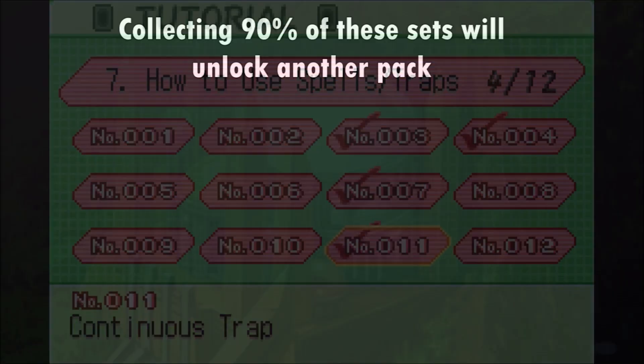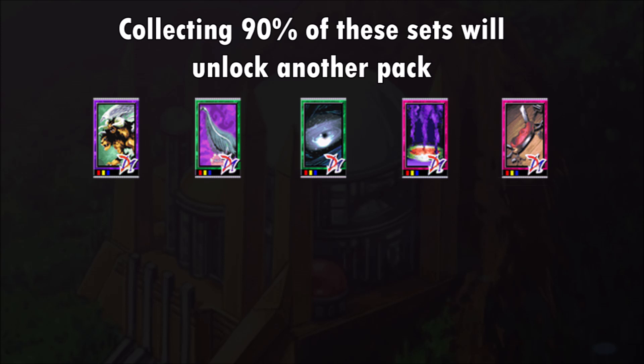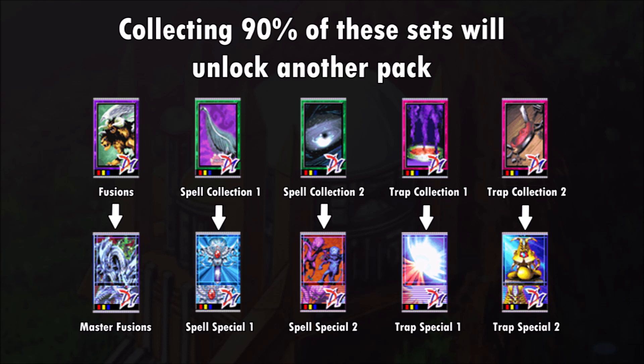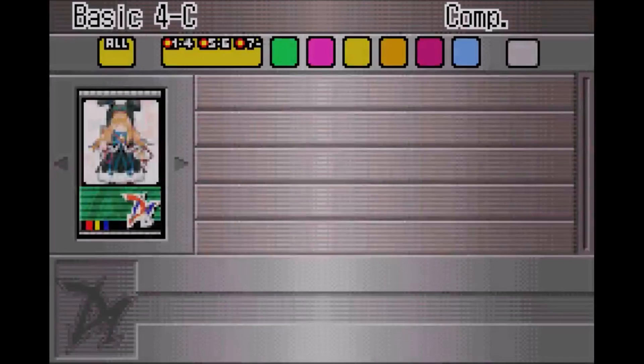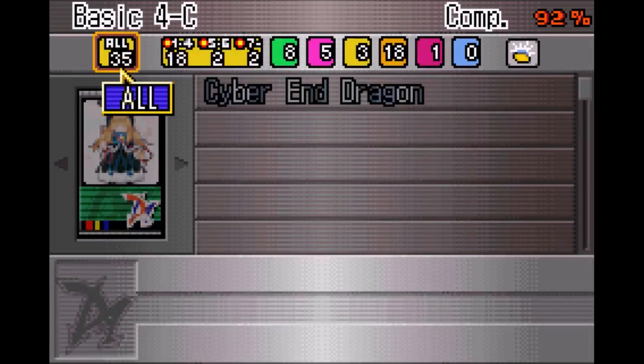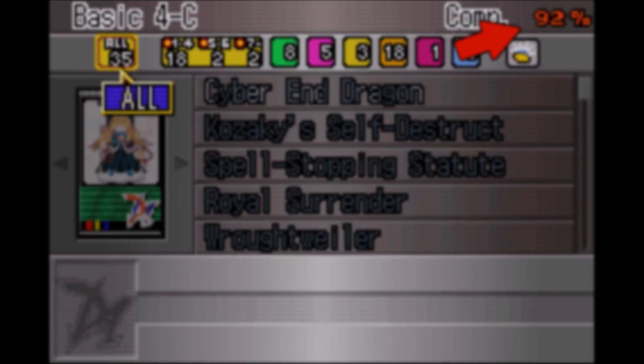Of the tutorial packs, there are 5 packs that unlock another pack once you collect 90% of the set. These are Fusion Spell Collection 1 & 2 and Trap Collection 1 & 2. In order to unlock a pack later in the game, we're going to need at least 90% of all the sets we have available. In order to check how much of a set you've collected, once you buy a pack you will see a number in the upper right-hand corner. This tells you how much of the set you currently have. I would aim for at least 92% or higher on all the sets.